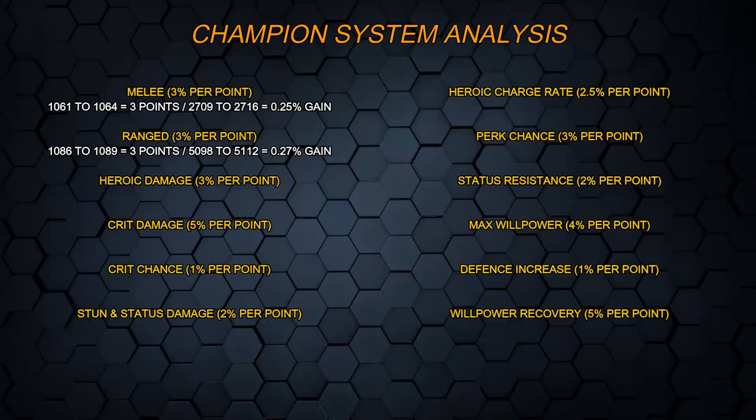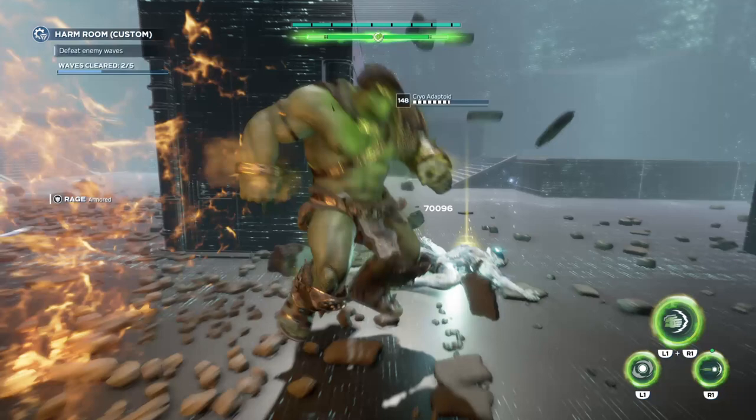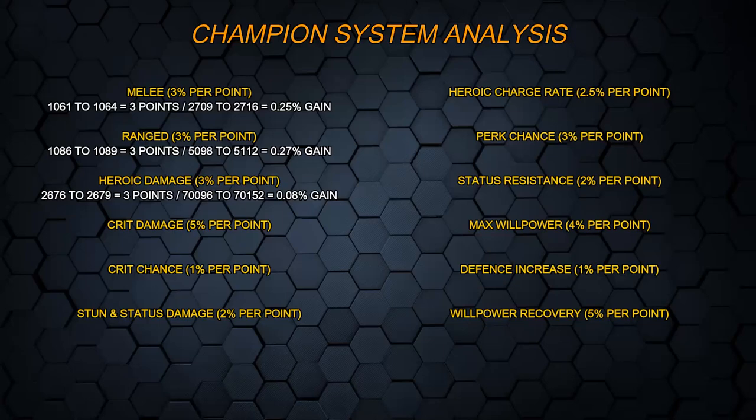The next one is heroic damage — your heroic effectiveness. It's sitting at 2,676 before the upgrade, and after the upgrade it goes up by a flat 3 to 2,679. For the gameplay numbers, I've used the Assault Heroic where the damage is flat — it came in at 70,096 before and 70,152 after the upgrade. This one is the worst in the game by a wide margin. It goes from 2,676 to 2,679 — a flat 3 points — and the damage goes from 70,096 to 70,152, which is a 0.08% gain. I know I'm laughing, but I just can't believe how low the gains are compared to what they should be. It's most definitely not working right.